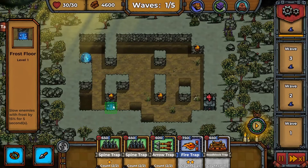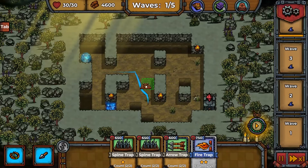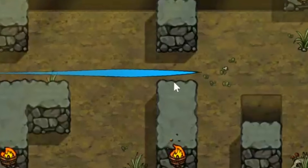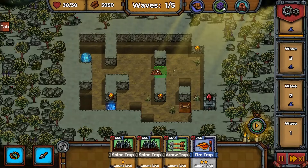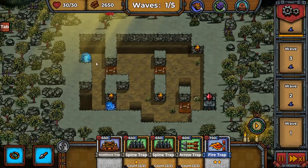There's a frost floor here, and we have a lot of open space, so let's try to block off some paths. We place a roadblock here so they have to go up and around, and block off here so they have to go down and around — they'll take the path of least resistance. We can also just send them through the frost trap right away.